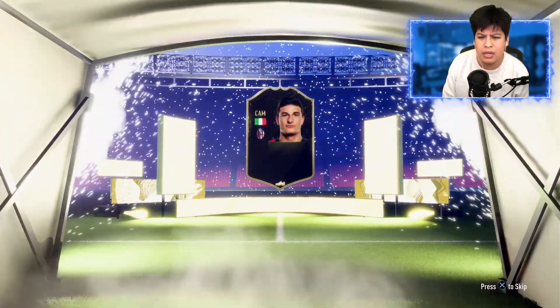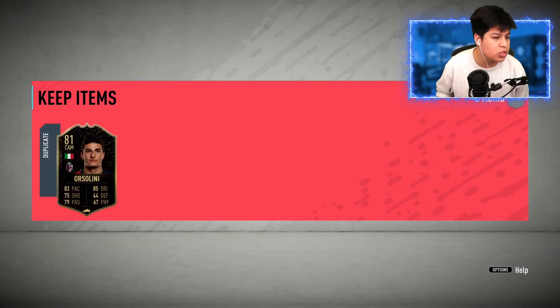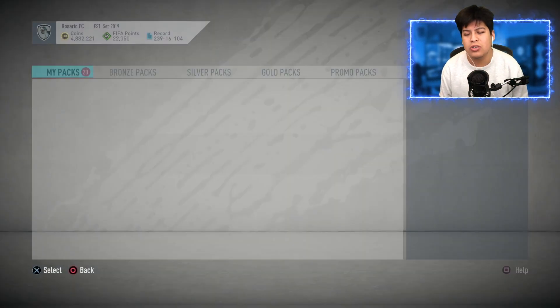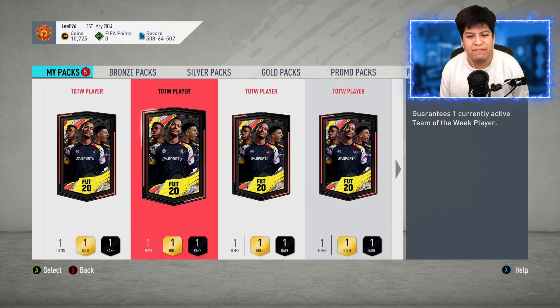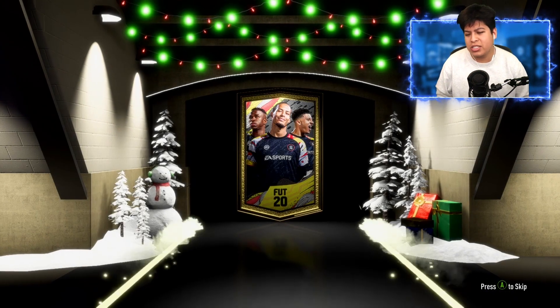Now let's see what we get from the next pack. I would love a Ben Yetter - even if it's just the 84 or 85, I would absolutely love that. Ben Yetter to me this year has been a really fun card to use and the new one looks really really good. No walkout on the fourth pack - please don't let it be a right mid. Okay, it is a striker, VAFC, I'm not really even sure who this is, 79-rated. So far we've only had one walkout and every other player has been under 80 - that is pretty bad.